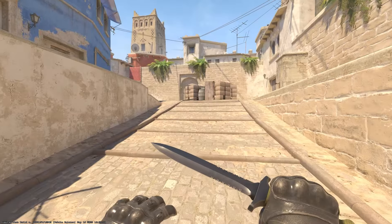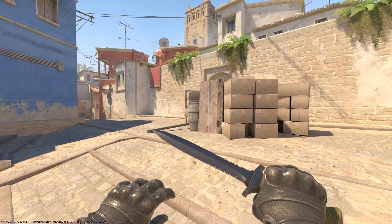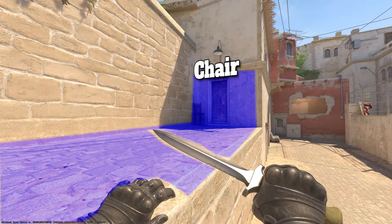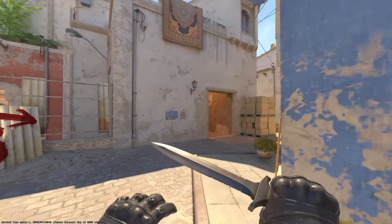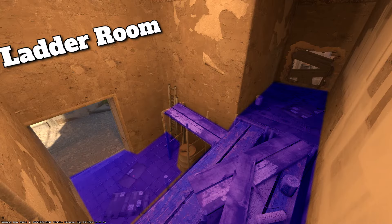Working your way up mid, this is considered all of top mid. To get more precise, if someone's behind these boxes it's mid boxes. This is chair if someone's tucked into this corner. And lastly we have B-short once again and ladder room.